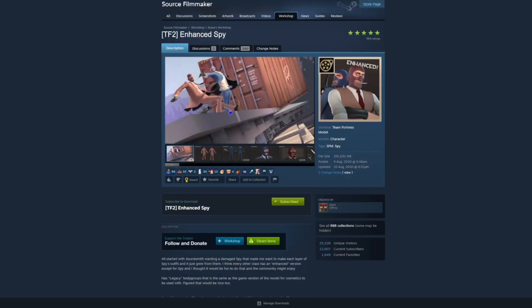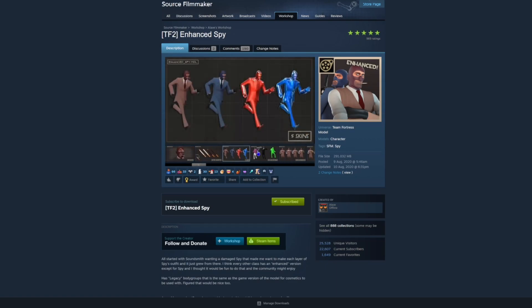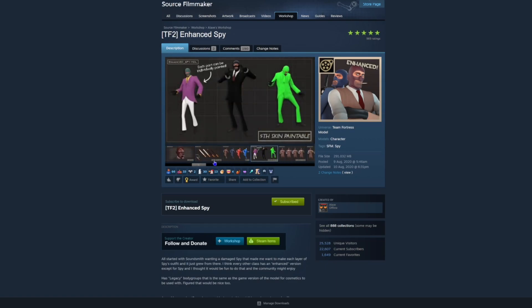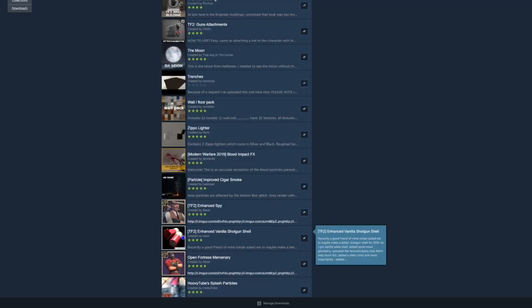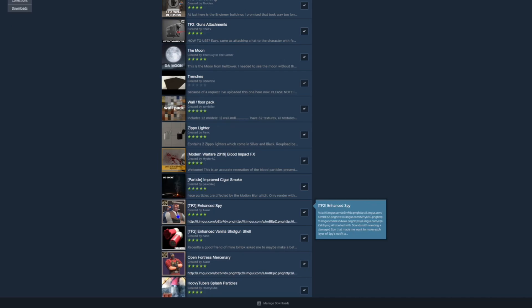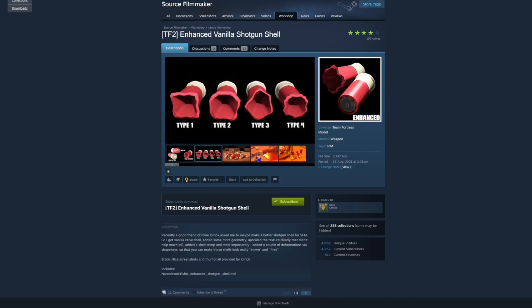You've got TF2 Enhanced Spy — basically just loads of different skins for Spy and some cigarettes as well, just a better version of Spy. I try to only import the versions of the characters they actually used. One thing I'm spending a lot of time trying to find is — when you see some of the characters they have wrinkles in them, almost like they're tired. I'm still trying to find that. Anyway, there are also some shotgun shells.